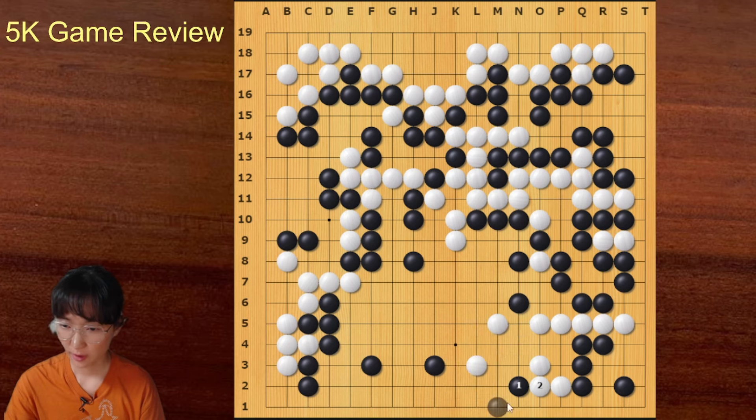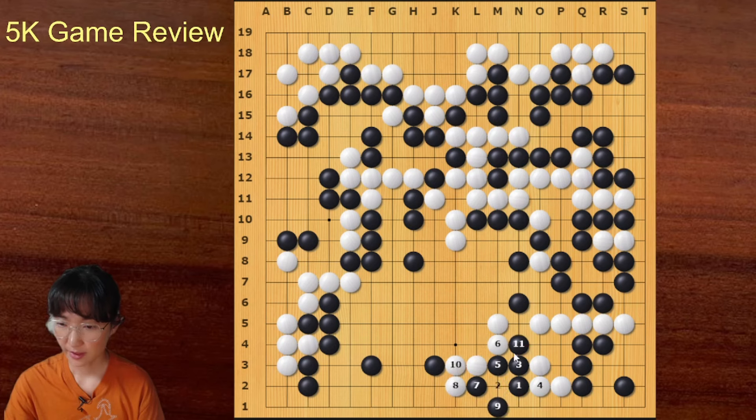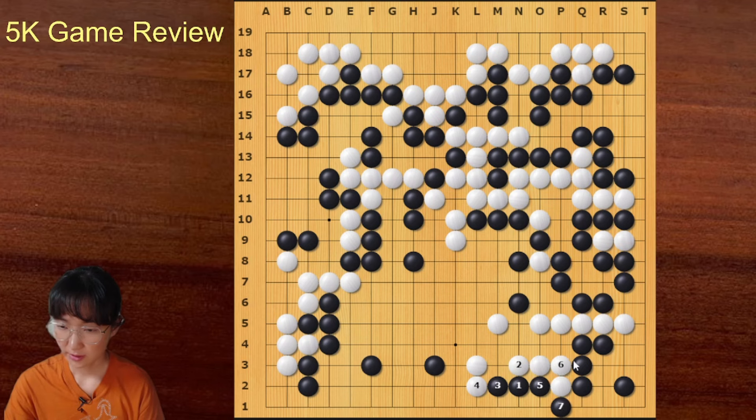If white answers, black can attach underneath — this is sente, and this is also sente — so this is a disaster for white. White should think about answering on this side; then black can go up. This is dead — the three stones are captured. Black can go here and push through; black can capture this one stone. If white blocks on this side, this is sente. Black can take away white's space — this is so good. But black missed this vital point.